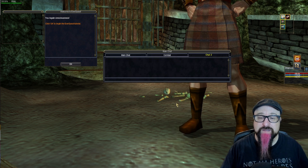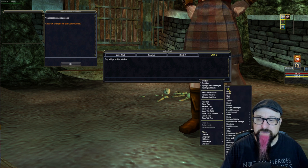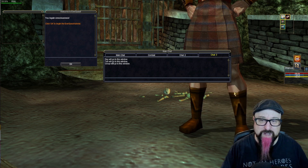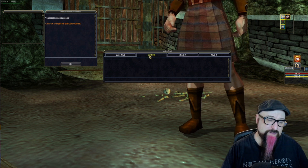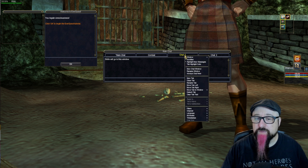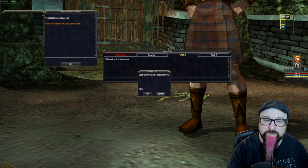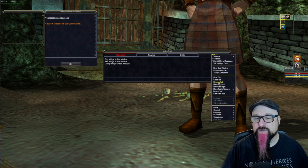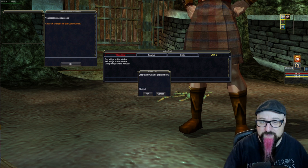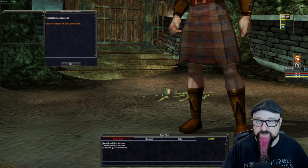In the chat window, you can right-click in the chat bar and select New Tab to create new tabs with whatever properties you want. For example, one tab for say, tells, and group chat; another for skill prompts; another for combat spam. You can also rename the tabs — right-click, select Rename, type in a name like 'Skills' or 'Chatter,' and hit OK.